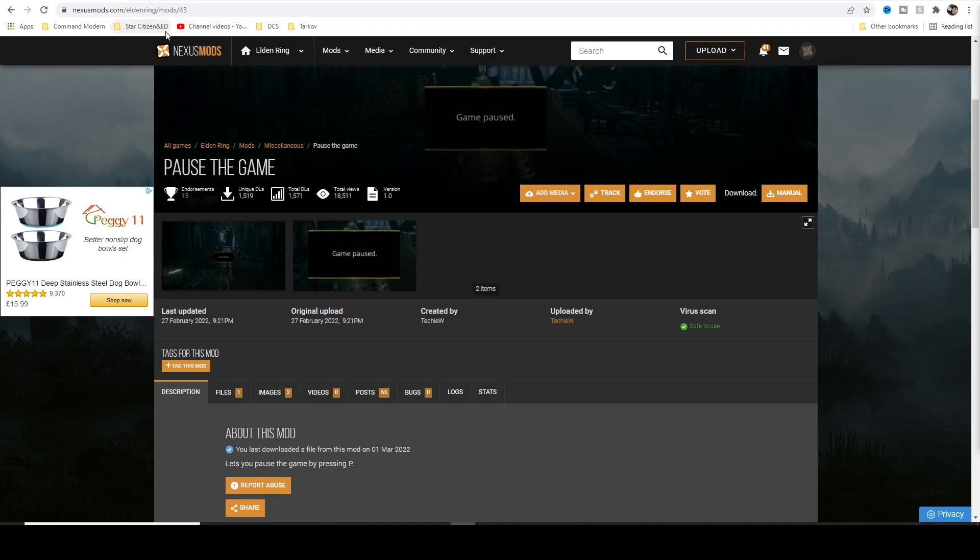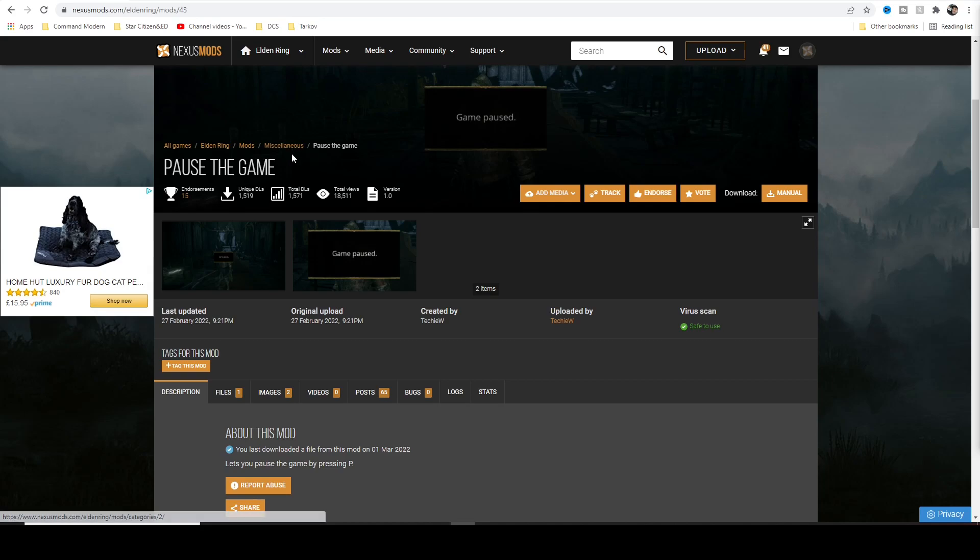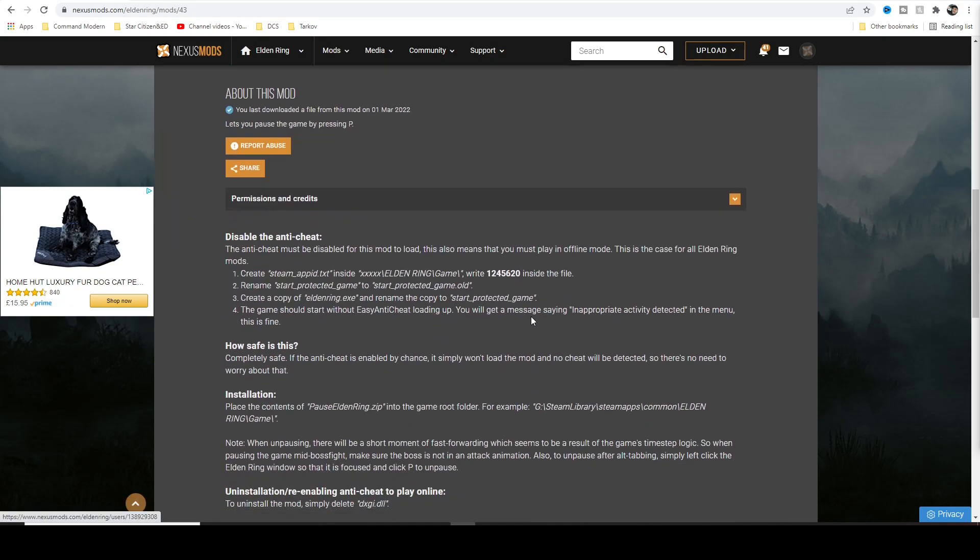You want to head over to Nexus Mods, go to Elden Ring — this is mod number 43, there's not many mods out there. It's called Pause the Game. You will need a Nexus Mods account; it's really easy to sign up, takes two seconds, and you get free downloads. Once that's done, it's made by TechieW.